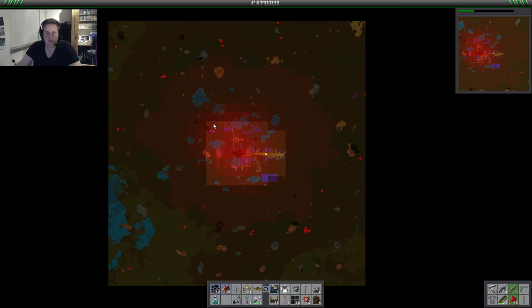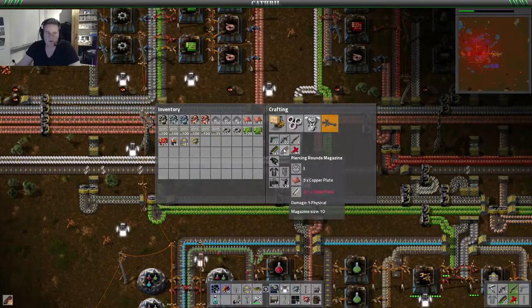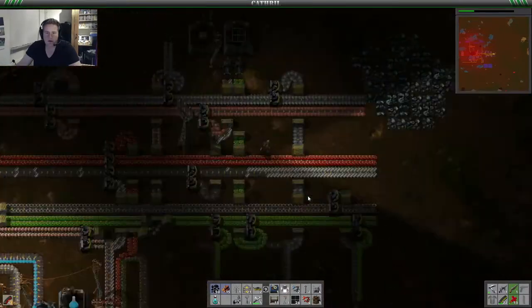And our cloud becomes really big so far, and we might piss them off, so we have to keep that in mind. We have to make sure that we get the proper ammunition, and therefore we are going to extend our factory a little bit.